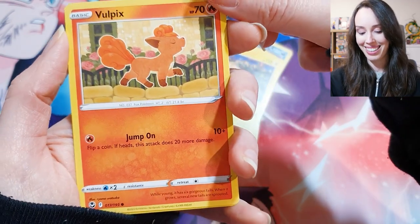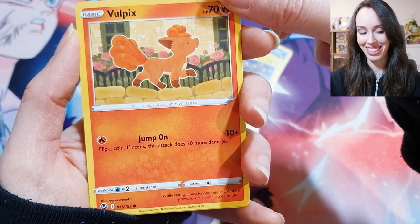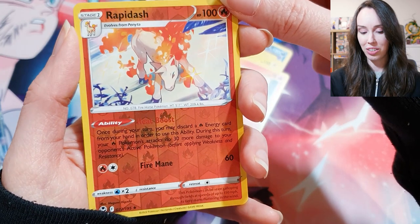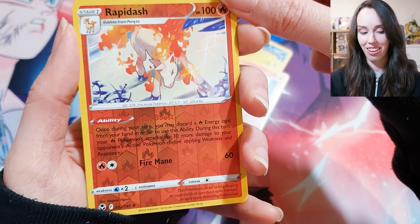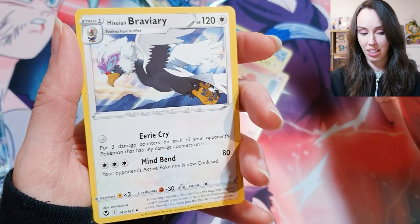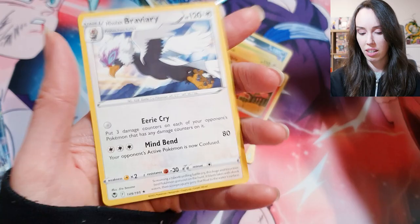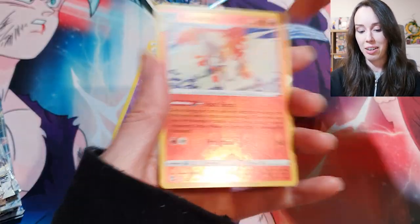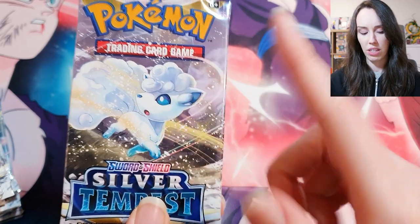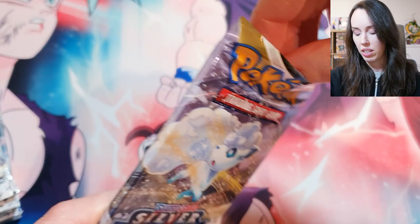Oh, what a sweet little Vulpix — so precious, I love that. Oh, a holo Rapidash! And we've got one more card left but I'm pretty happy with that already. And we've got Raviari — I think that's how you say it, sorry if that annoys you. I really love this pack art and the Lugia pack art as well. Really beautiful.